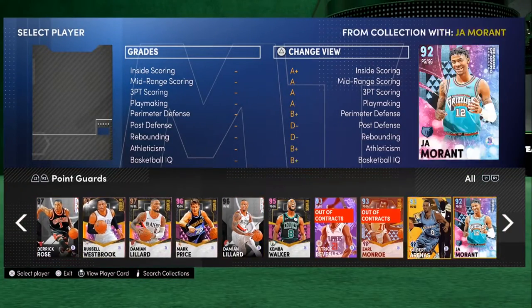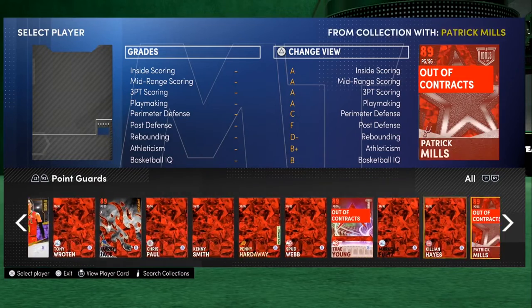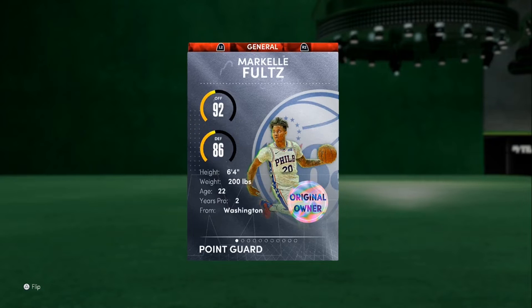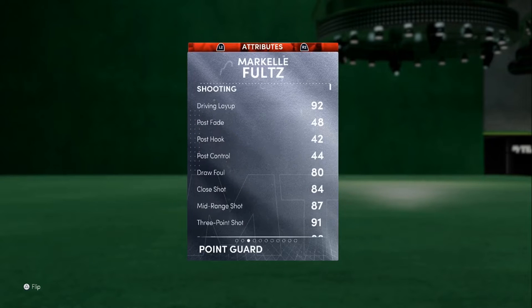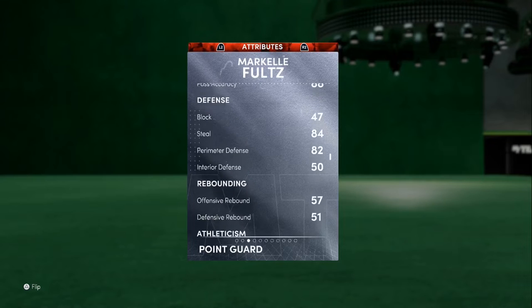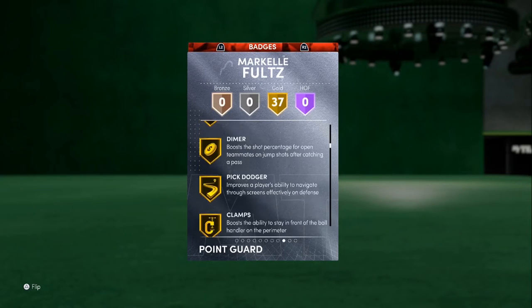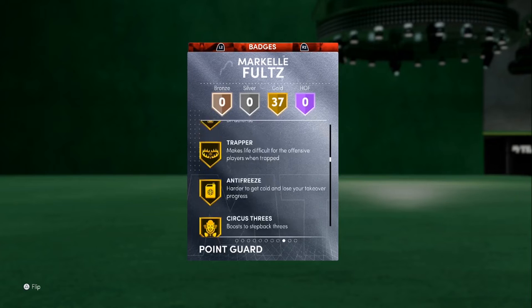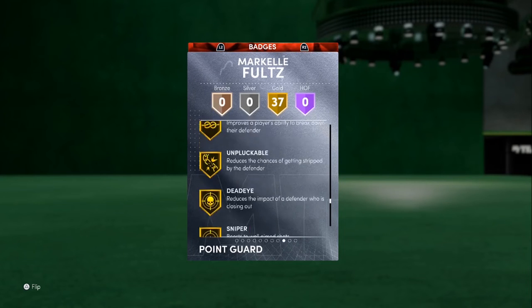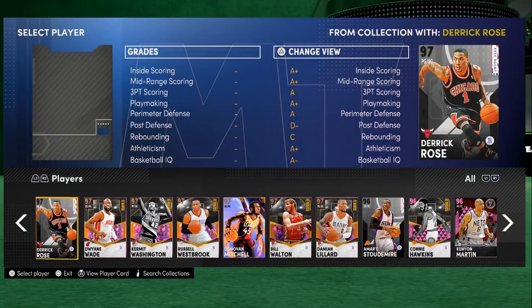Now we must use all remaining players at ruby or lower. At point guard, I'm going with ruby Markel Fultz. This card is a god — 6'4", 200 pounds, 91 three-ball, 85 driving dunk, 82 perimeter defense, 89 speed. He has gold Clamps, Posterizer, Circus Threes, Deep Threes. Card is a monster. If y'all don't have that card, go ahead and cop it.